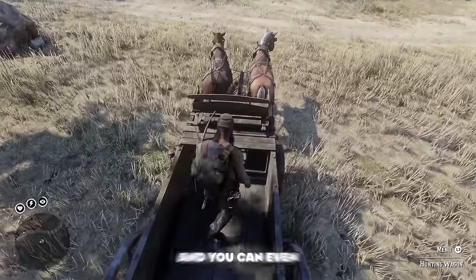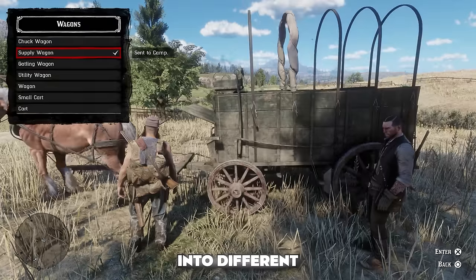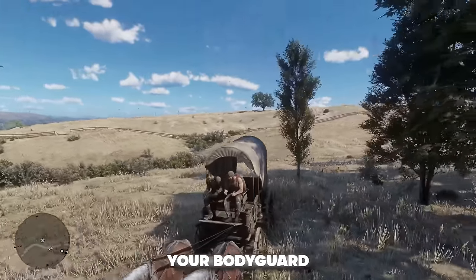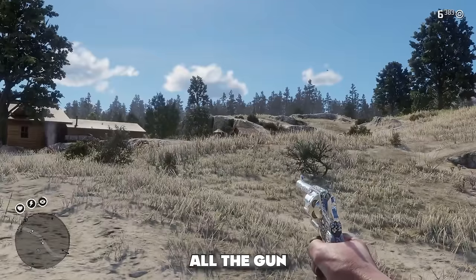Next we have the Mod Hunting Wagon, which gives you a handy wagon for hunting. You can store a bunch of pelts in the back and you can even customize it — change up the lanterns, put a cover on it, or change into different wagons from big ones all the way to small ones, so you can take you and your bodyguard out hunting.